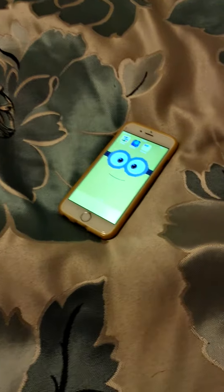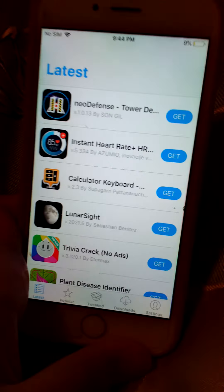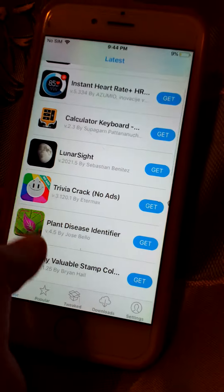I finally got Delta on here. Check it out. I have the jailbreak folder right over here. I've used AppCake to do it. After tweaking it a bit with the phone, I finally got it on.